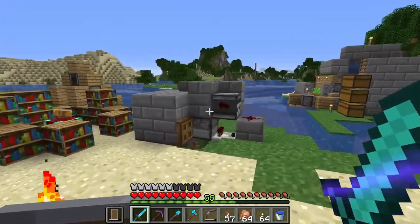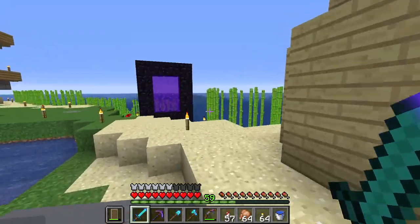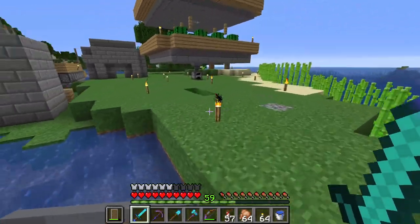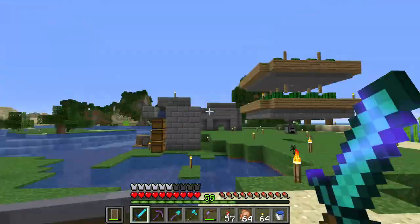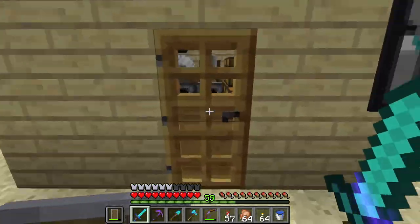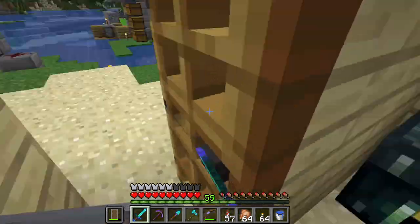I want to build a witch farm. And you're thinking — this is the fourth episode, why is he going to be building a witch farm already? He hasn't even got a base set up yet. I mean, this is my base, but I don't have anything proper. This is literally my house — I don't even have a floor yet, it's just sand.